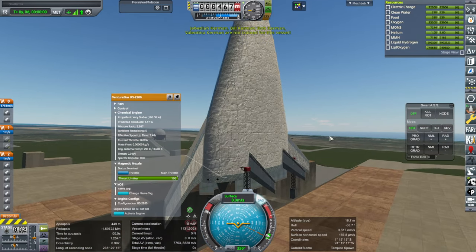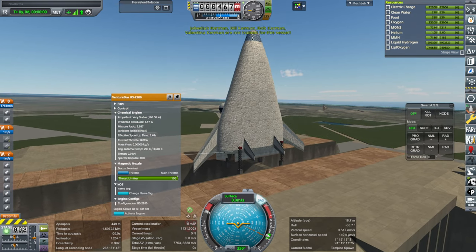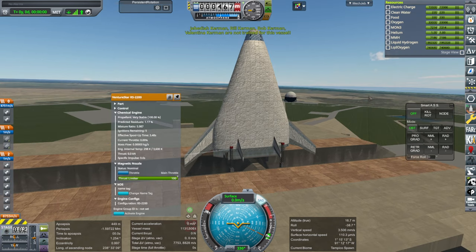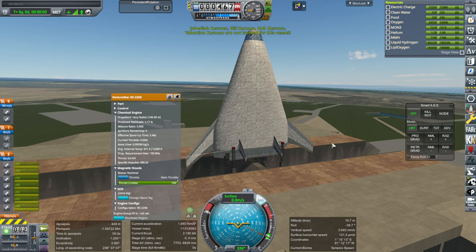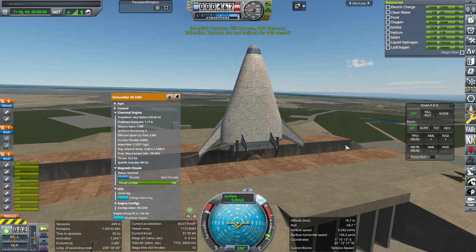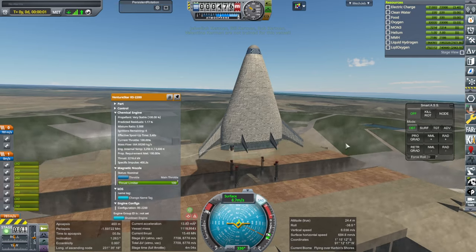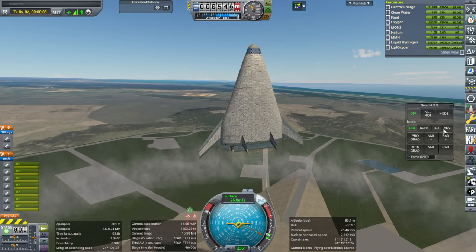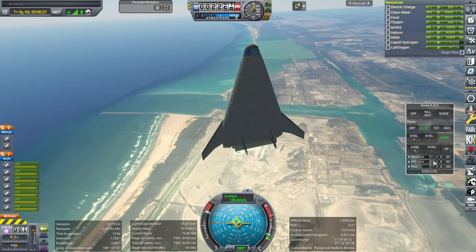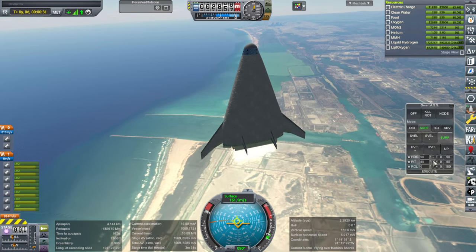This Venture Star — for those that don't know — was a single-stage-to-orbit space plane design that used hydrogen and oxygen, and it has these RS-2200 engines. Here we go with seven of them. And launch! This is my own model of it, of course. I think I released it in a video at one point. Probably should have locked those control surfaces or wings — they flap around too much.